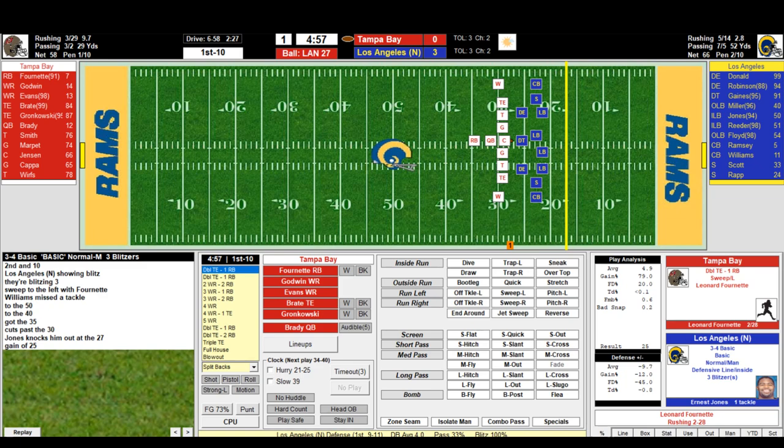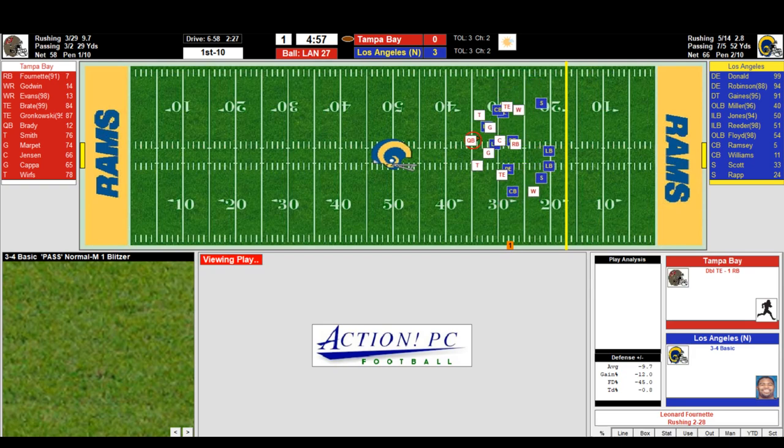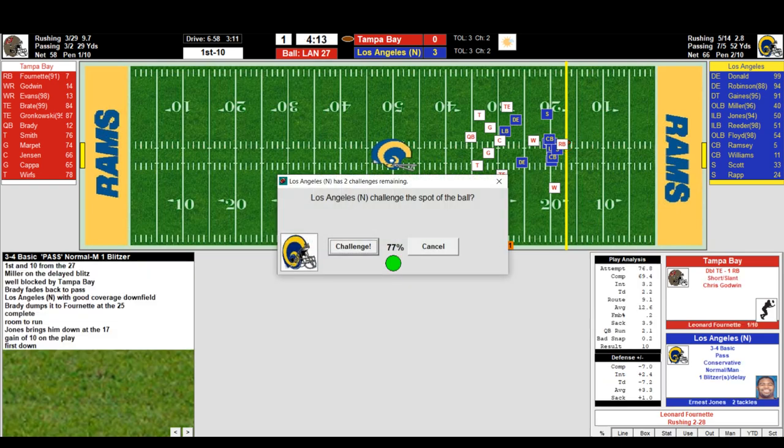First and ten for the Bucks. Uncle Ron notes he's not feeling super yet but doing pretty good. First and ten on the Rams 27 — six plays, 58 yards. Tampa has run it three times for 29, Brady two for three for 29 yards. Godwin on a short slant — Brady back to throw, Fournette gets it, first down! L.A. will challenge the spot — the challenge worked. Second down and inches for Tampa Bay with 4:13 to go.